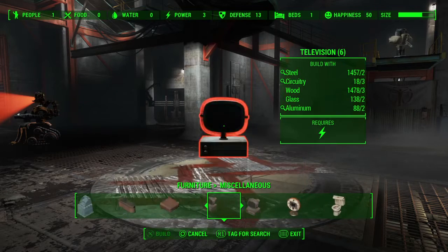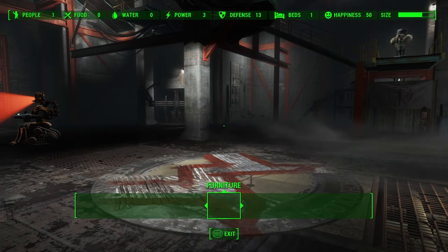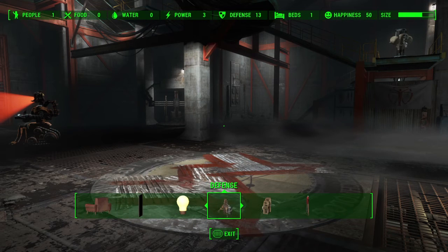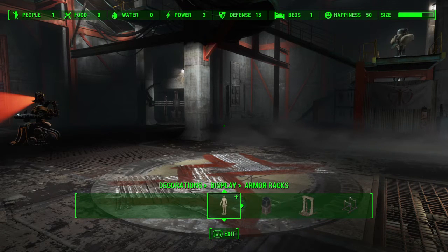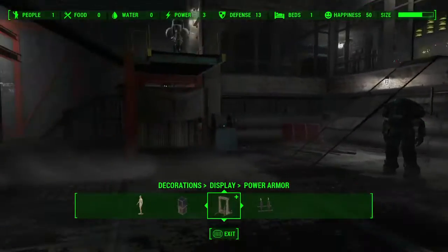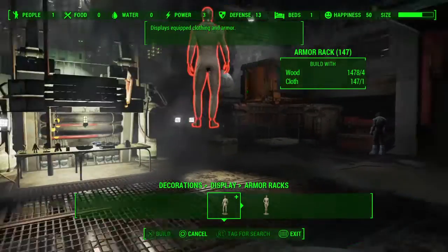We have something new in miscellaneous. Maybe not — maybe I don't have anything under here because I'm in the Mechanist Lair. Nope, I do have everything in here. There are Power Armor stands, but I'm just going to keep my Power Armor lying around. As you can see, we have lots of material now.